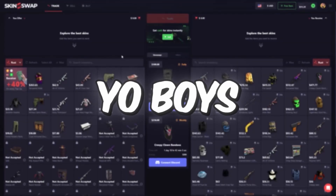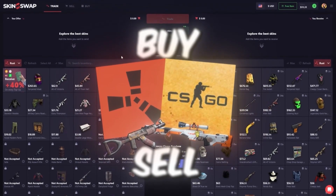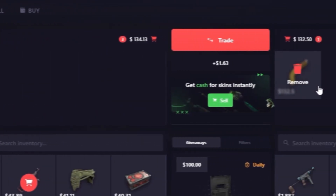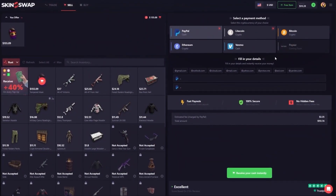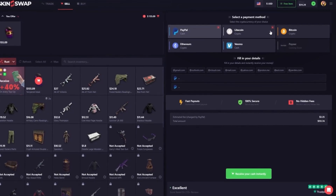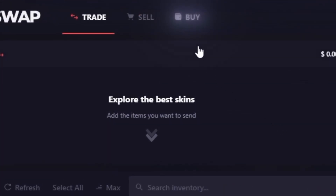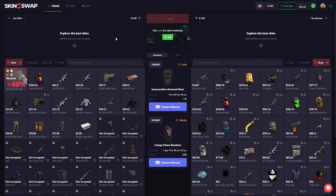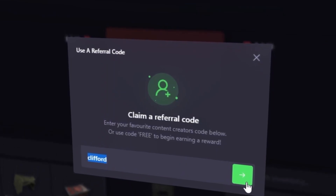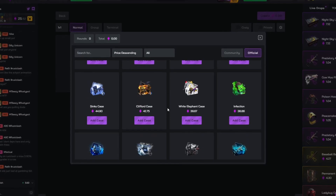Just a quick word from our skin sponsor SkinSwap. On this site you can trade, sell, or buy Rust and CS:GO skins. For example, I could trade these skins for a Banana Yoka by clicking trade and getting the trade sent straight to my account. I can also sell my skins for an instant cash out using any of the payment methods here. If you want to buy skins, just go up to buy - there are multiple deposit options. For a sell bonus, go to free item, type in the code clifford and click the green arrow.